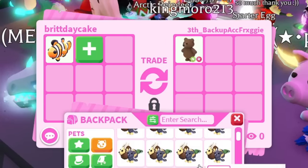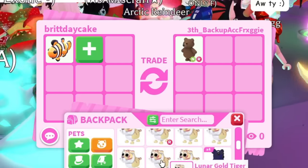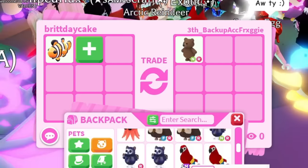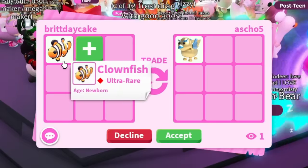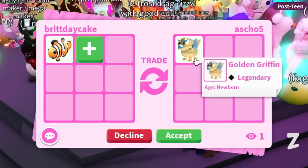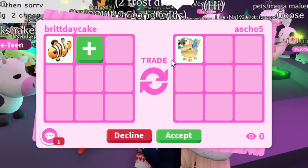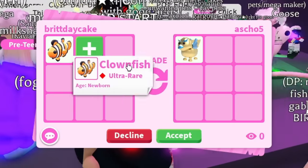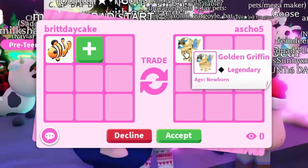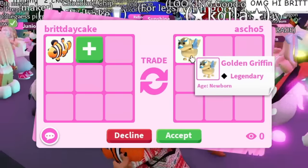Okay, I actually have no idea. An ancient dragon — definitely not getting that for a clownfish. Definitely not getting a giraffe either. I don't know if golden pets count. The bees — we could try to get a bee, that would be a really good trade. Our first trade for the clownfish is a golden griffin, but I don't know if gold counts as yellow.